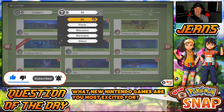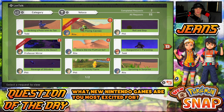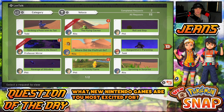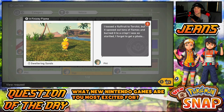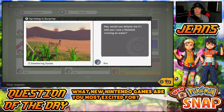In order to unlock the volcano area I believe we have to go back to the sand area, Sweltering Sand. Let me look at the little requests for right now and see if we can do any while we're there. There's one about giving fluff fruit to a Pokémon inside a tornado, and another called 'a finicky flame' where you toss a fluff fruit to Torchic and it spews out flames and burns it.